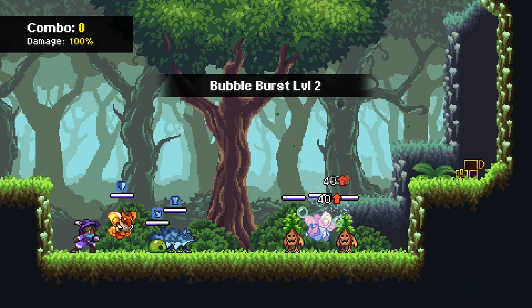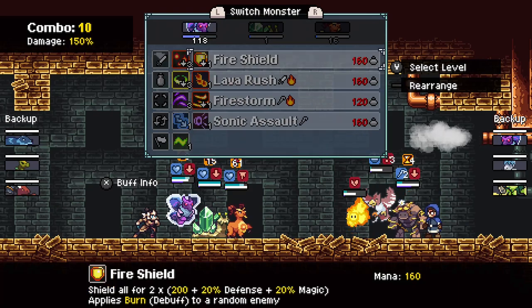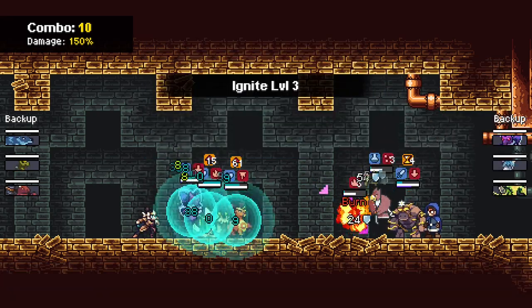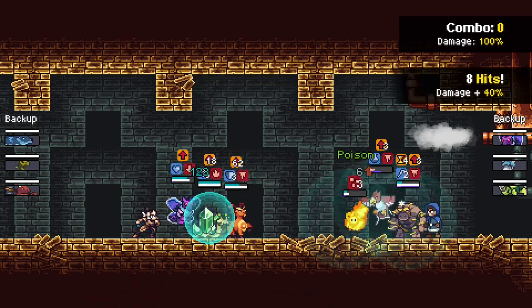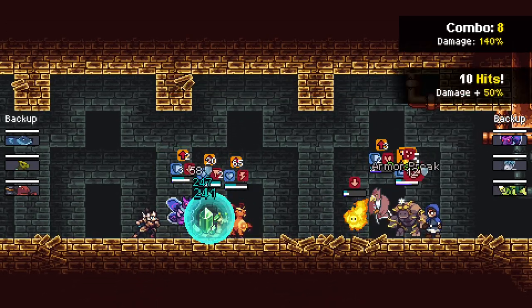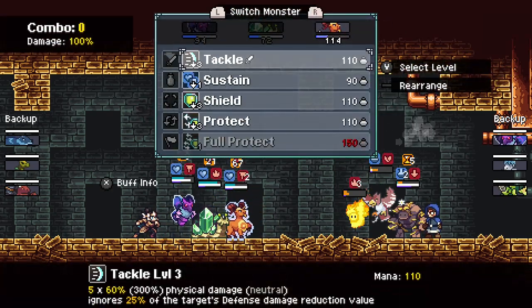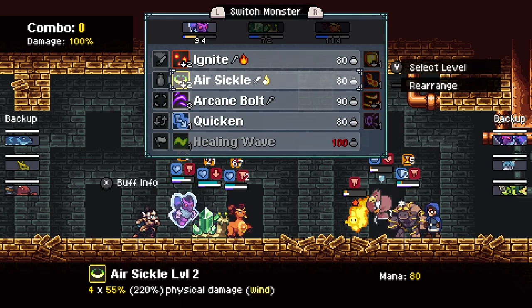I'm excited to see which combinations I use in future runs of the game. Monster Sanctuary uses a 3v3 battle system that focuses on synergy amongst team members, and the game heavily focuses on team building with respect to monster attacks and skills. Boss battles allow you to utilize 6 total monsters, but you can only have 3 on the field at one time. Very few games I play utilize this gameplay choice, and it works exceedingly well in Monster Sanctuary.